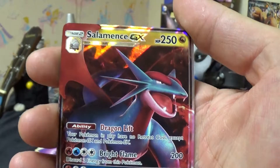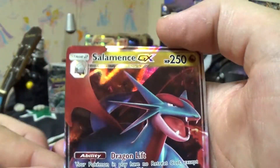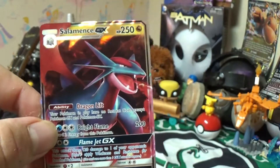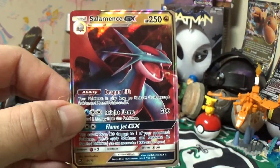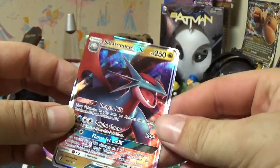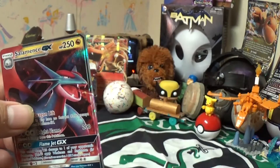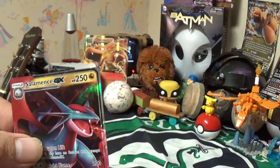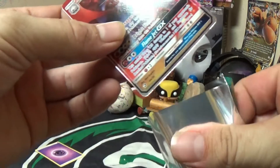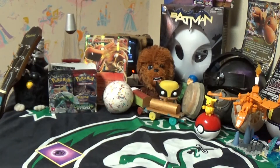We got a Salamence GX — the Pokemon on the front of the pack! Wow, that's like a first. I've never pulled the Pokemon that's on the front of the pack, especially in a GX or EX form. That is nice. It's got some nice holo to it. Holy crap guys! Alright, you know what that means — going in a sleeve.